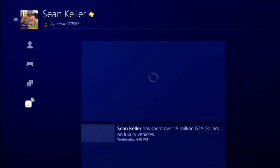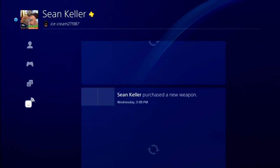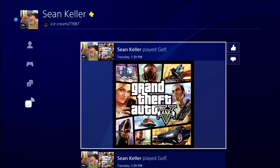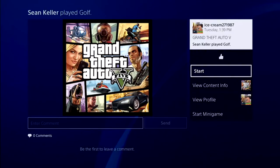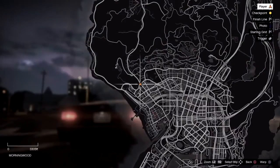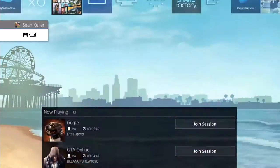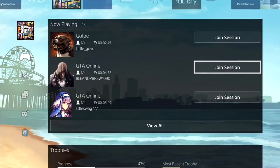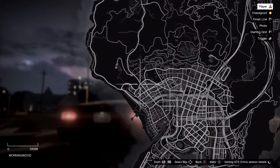Press pause, then go up to your profile and go down to recent activities. My game of golf is down here. Go to start minigame and it shouldn't bring up anything yet. From there, hit your dashboard and it should load up some players below you — your friends who are playing. You're just going to want to find one that's playing GTA Online and join their session. Now you can see it's loading.